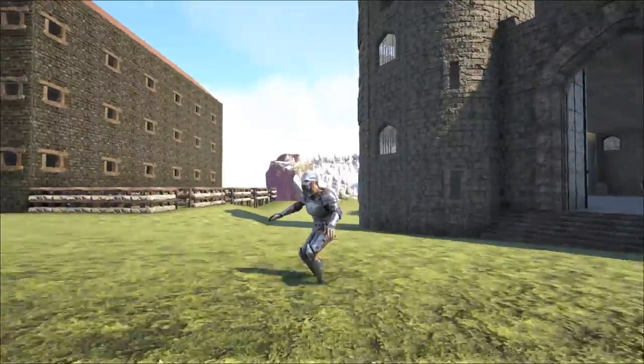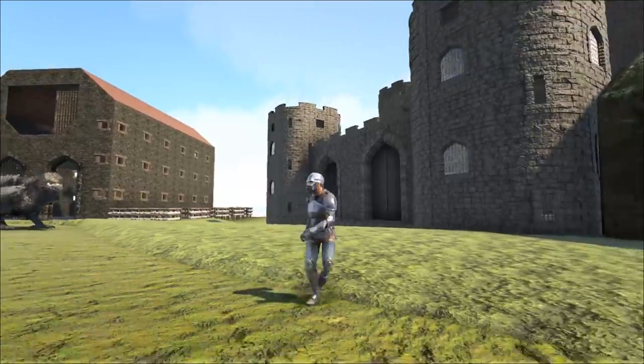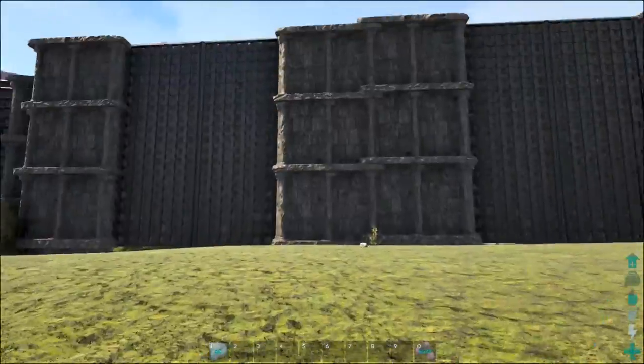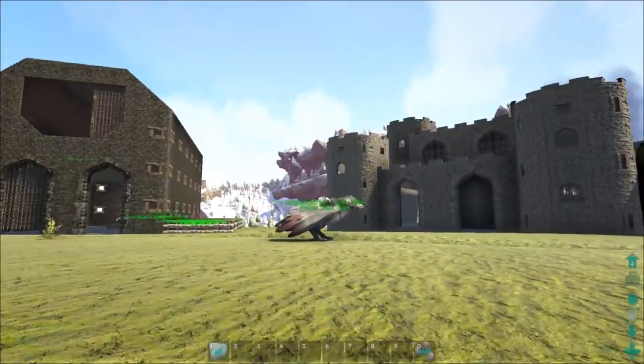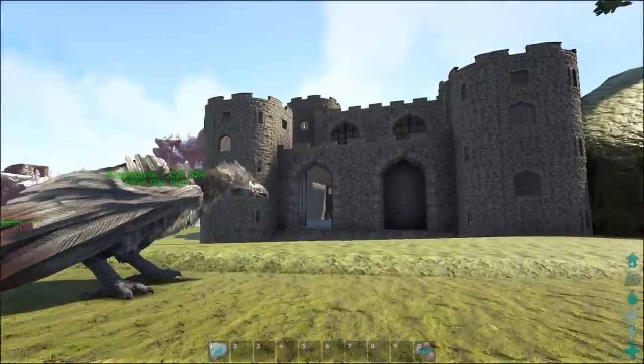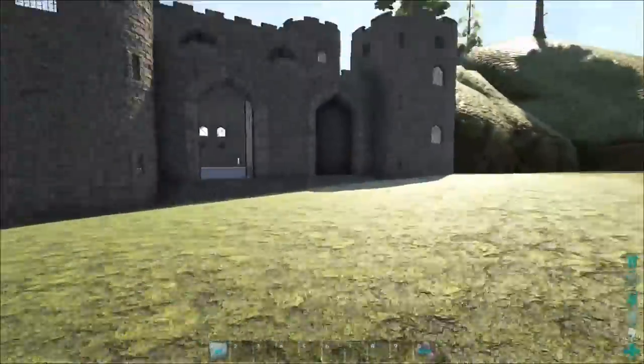Hey guys, what is going on? It is Obadiah and we are back on the center. Our base is starting to look pretty amazing — we've got the massive wall, the super cool barn and dino kibble area, and of course our awesome castle.